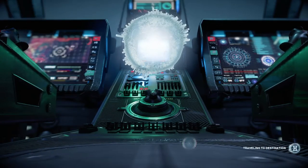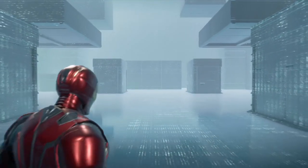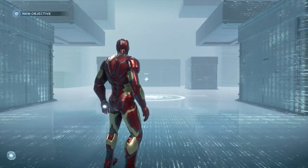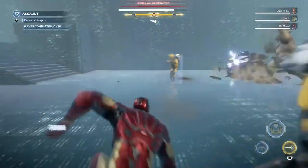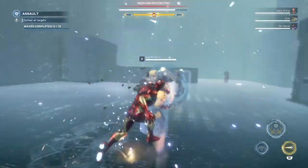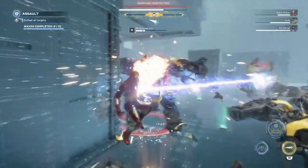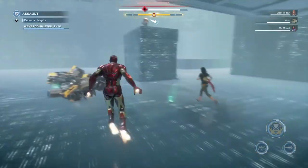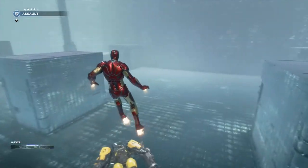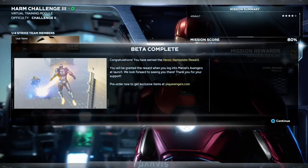Here you can see we're waiting for members to join, and as soon as we get a full squad we jump into the simulator. All you have to do is wait for the waves — each challenge has 10 waves. Make sure you go to the center on the first one to activate it. Here we've completed the 10 waves on the last mission. After you complete the mission, you'll get a window that says 'Beta Completed' with some rewards.